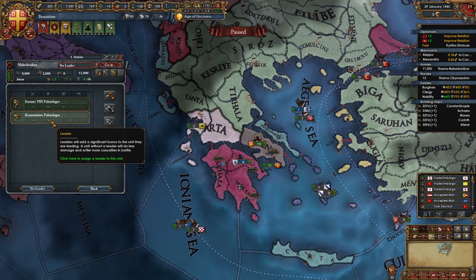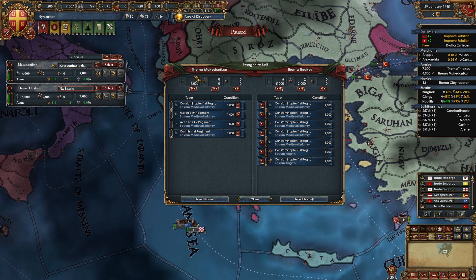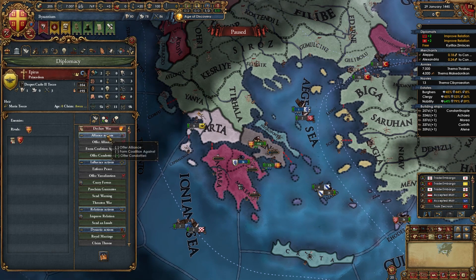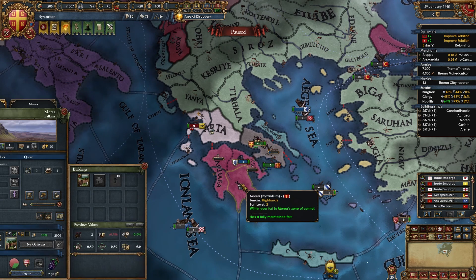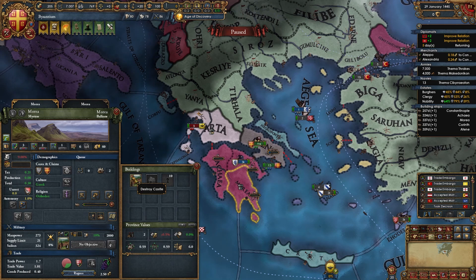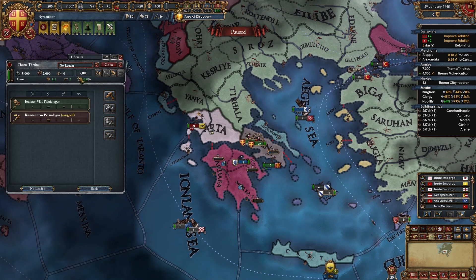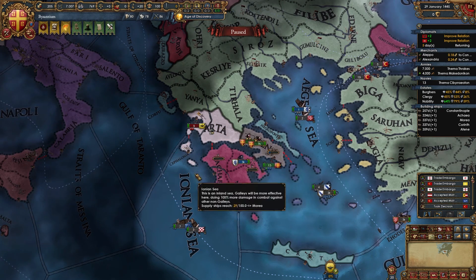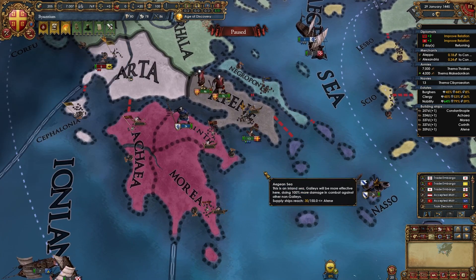Take the two cavalry off, leaving four infantry regiments to siege Arta and five plus two as a backup stack. Declare on Epirus for the reconquest of Arta. During this time, delete the fort in Morea to save money. Send the four infantry to siege Arta and keep the seven-man army with your other ruler as backup. Keep your fleet docked in Athens — don't pull them out to destroy Epirus's fleet. You can also tell Athens to be supportive.